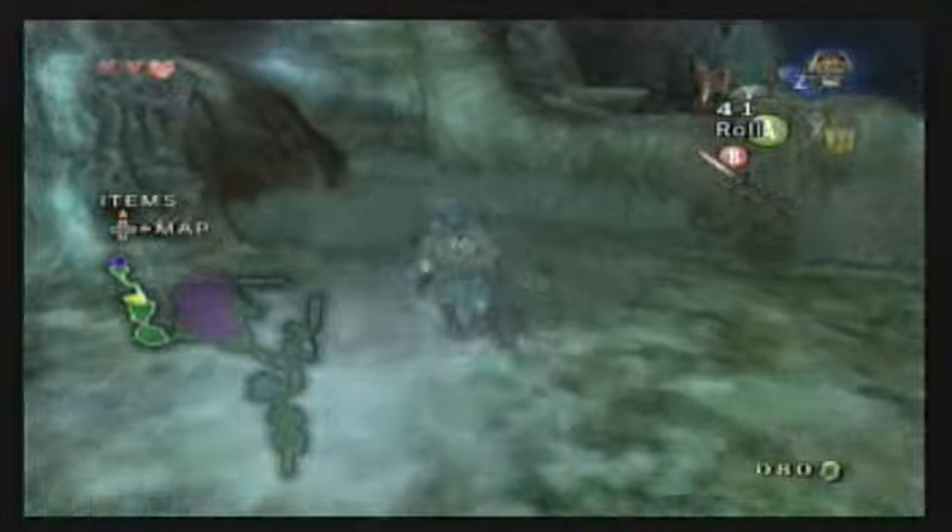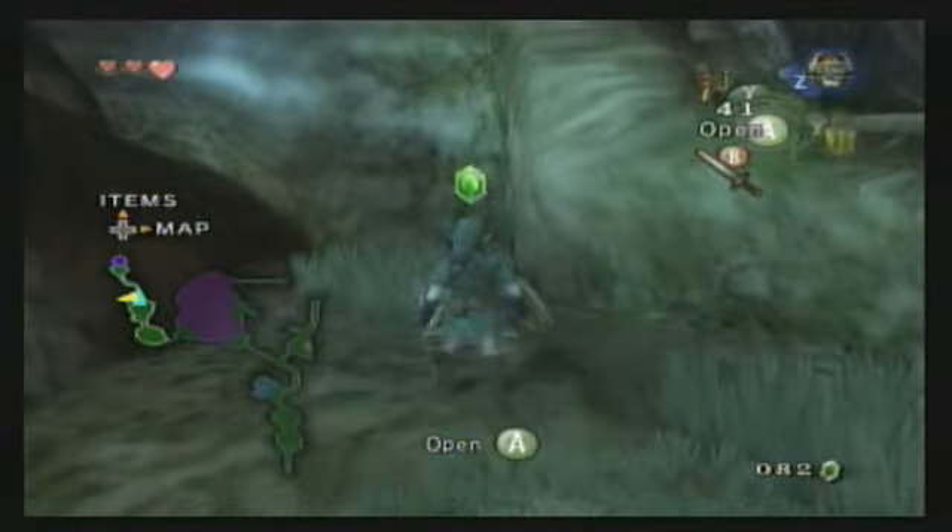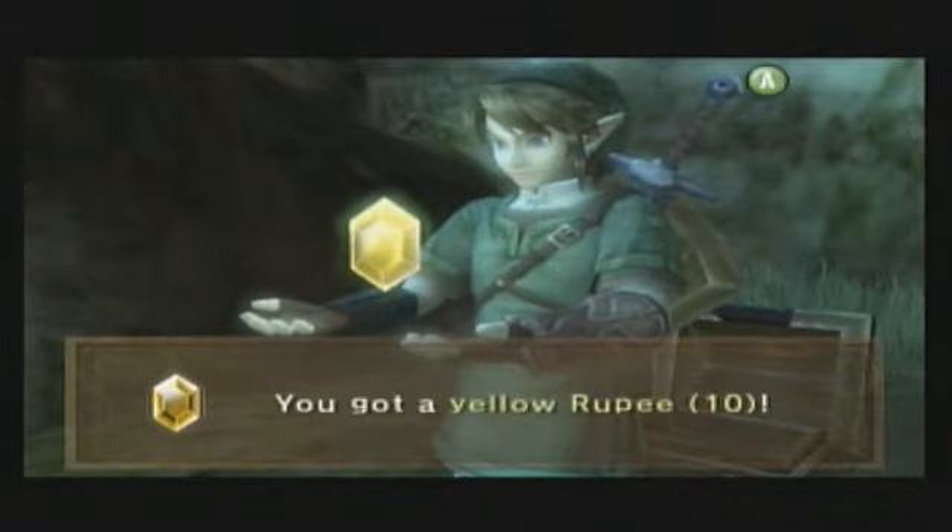Back in the Faron Woods again. That was a strange little acid trip we went on there. Hey, wait, I see a treasure over here. What do we got? It's a yellow rupee!